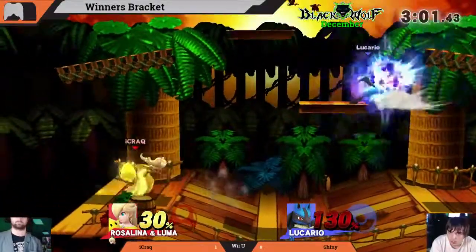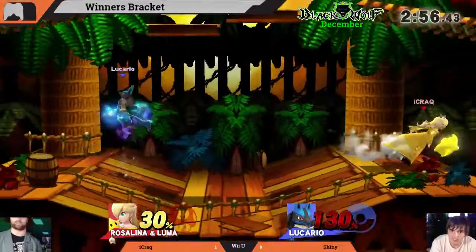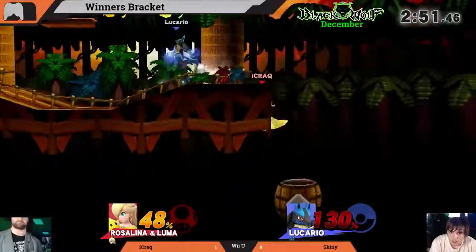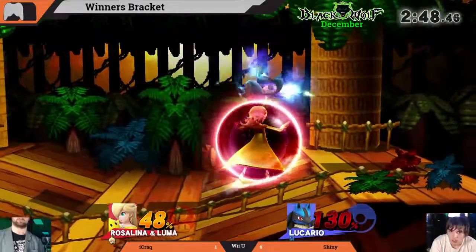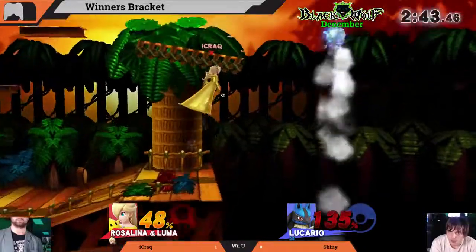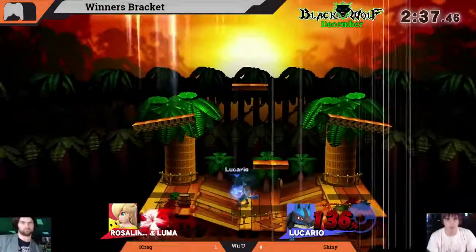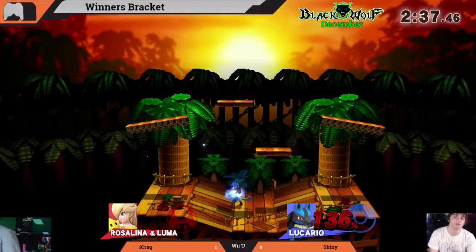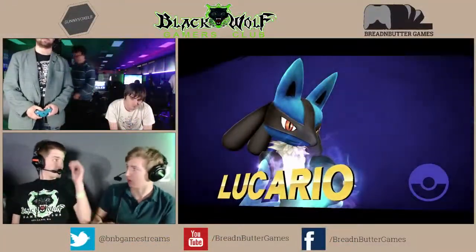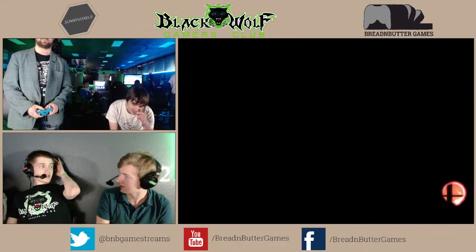Shiny fading back trying to get a big hit. He needs to get iCrack to like 90%. Luma's down again — everything that Shiny needs to happen is happening, he just needs to capitalize. Oh, stuck in the barrel — this could be it! Kills at a very low percentage off the top. Shiny hangs on — that's the rage plus the aura both stacked. That was nutty — so strong, just ridiculous.